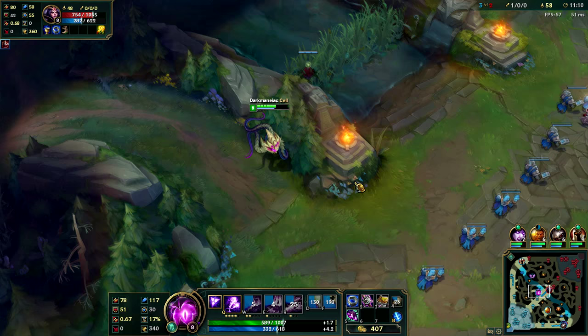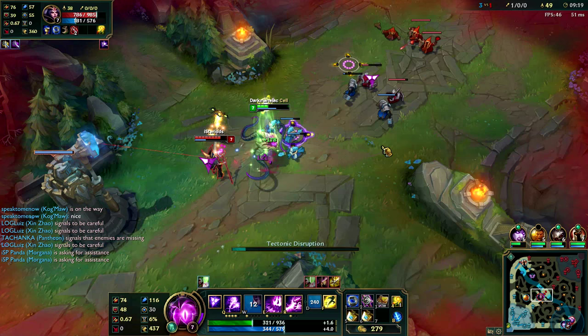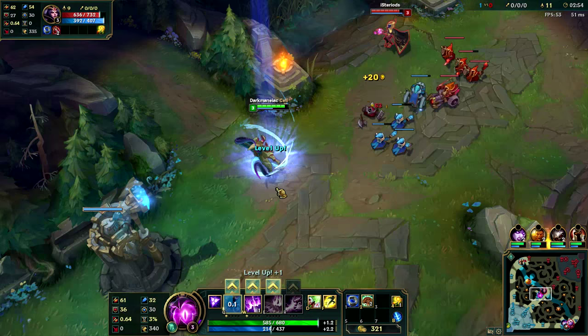Also, due to Vel'Koz's vulnerability to champions with gap closers, I like to take Heal or Barrier as my other summoner spell. In lane, use Vel'Koz's Q to poke down your enemy from afar. The second cast can be pretty disorienting for them and can be used to slowly whittle down your enemy's health.